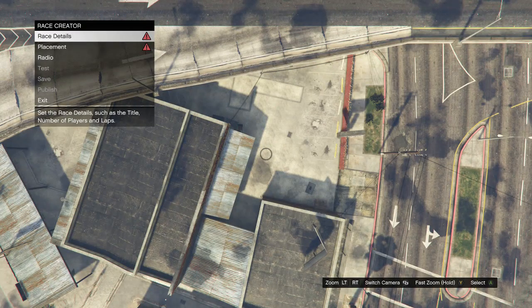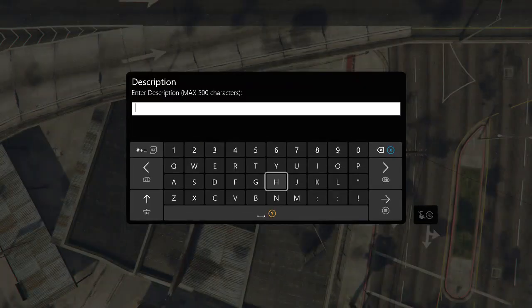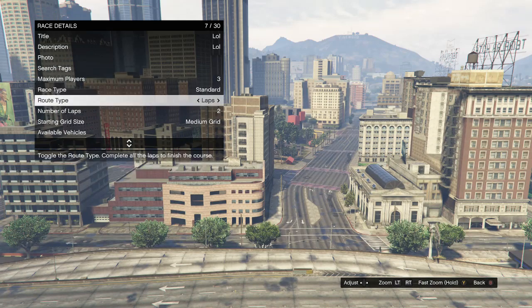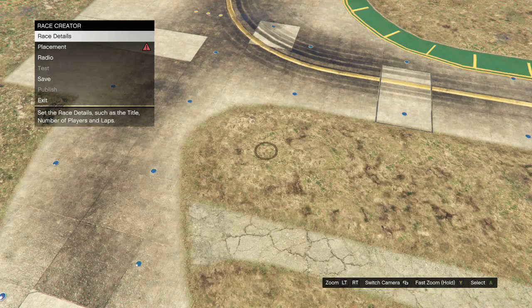Once you guys are in the race creator, hit race details, click on title and name it whatever you want, scroll down to description and name it whatever you want, take a photo of whatever you want, back out, and set your maximum players to 3 — if you don't set it to 3 this will mess up the glitch. After that, set your route type to point to point. You can optionally scroll down to default class and set it to super so your race goes a little faster. Then hit pause and warp to the airport.